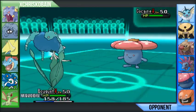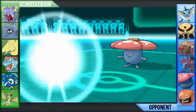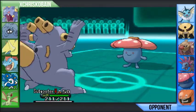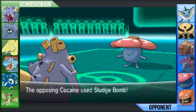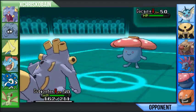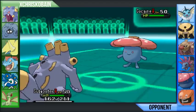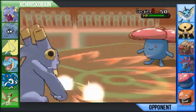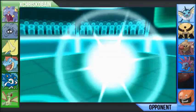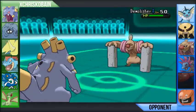Now at this point, I know Vileplume is at minus one and he's not going to be going for Sleep Powder again — probably another Sludge Bomb — so I'm going to switch into Exploud. Exploud has got pretty good bulk, so he's not going to take a lot of damage from the Sludge Bomb at minus one. It does around 25%. I know I can outspeed Vileplume — Exploud's not very fast, but neither is Vileplume — and I can absolutely annihilate Vileplume with Boomburst. Finally a death in this battle!